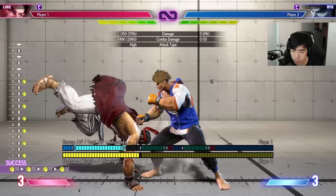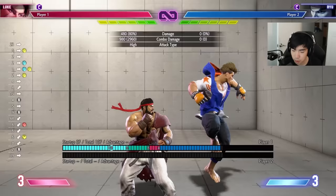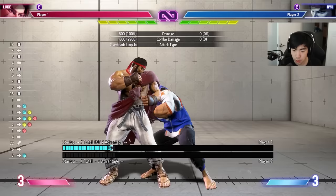Same thing for his crouching medium kick target combo — I think it's a little bit easier even on the confirm window. If you confirm this low, you're actually plus one in their face, and you can go for either a jab or a throw and just mix them up.